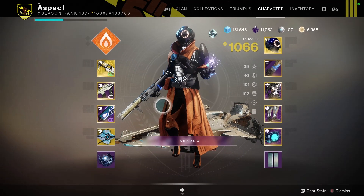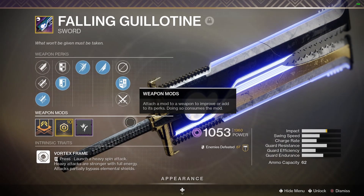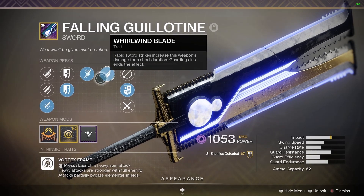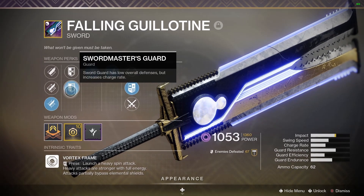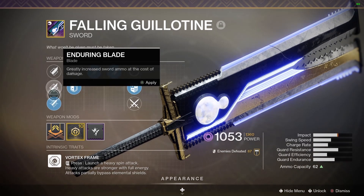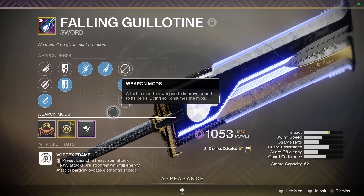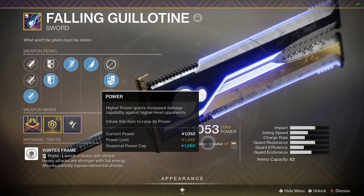Getting into the weapons the build is focused around — obviously Falling Guillotine. This is the God Roll: Relentless Whirlwind with Swordmaster's Guard. Unfortunately I don't have Jagged, I really wish I did, but this is the best I'm going to get for a while, so I fast masterworked it. I actually just got it yesterday, so that's why I don't have many kills.